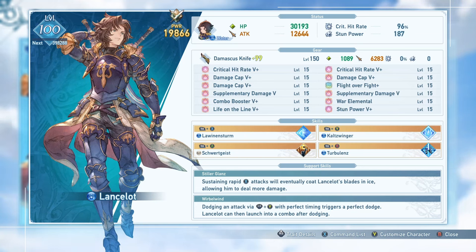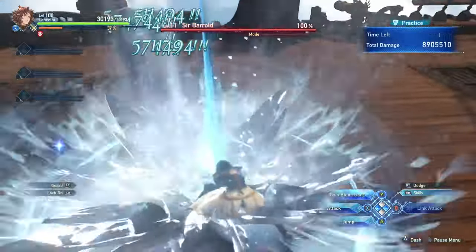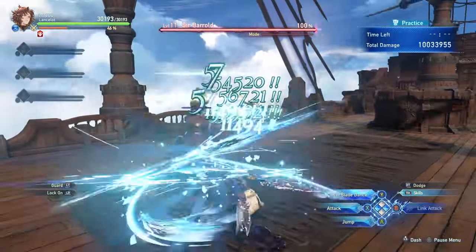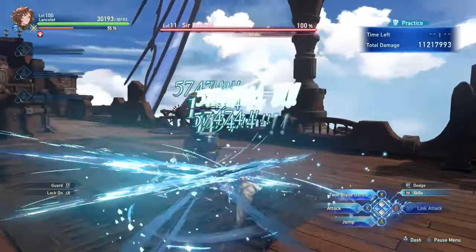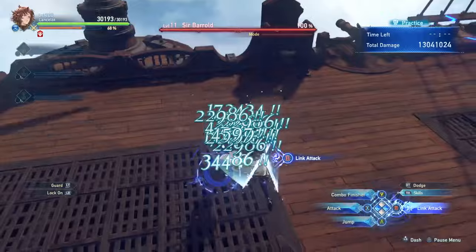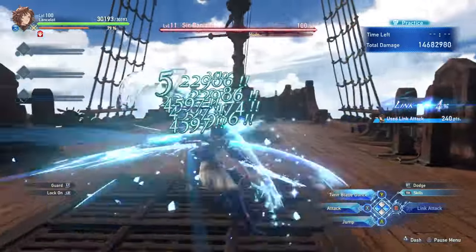His second support skill kind of forms his identity as a character: Werbelwind. This allows him to use a perfect dodge by pressing what is normally the combo finisher button along with holding the stick in a direction. This functions as both a dodge and an attack at the same time, meaning you can still get some attacks off as you are dodging — something other characters cannot do. Furthermore, this can be basically spammed infinitely with no limitations of count like a regular dodge has. You can use this mid-flurry to continue your flurry afterwards, use it while not even next to an enemy to gap close, spin around an enemy, or kite backwards. It's the main thing that allows you to stick to enemies and spam invincibility.